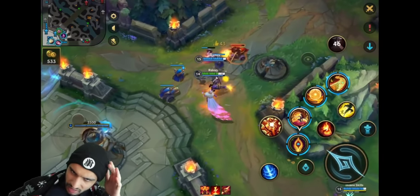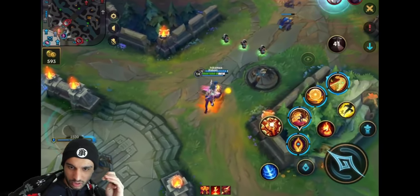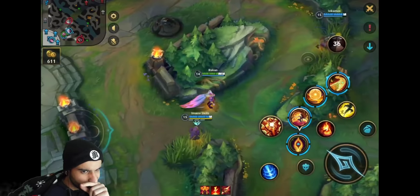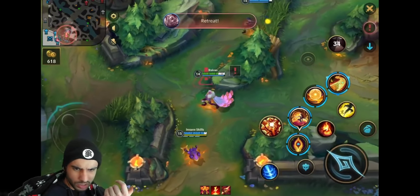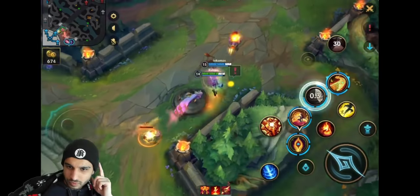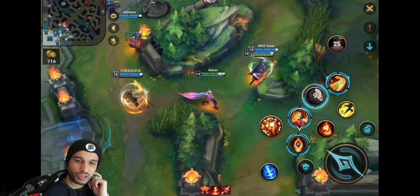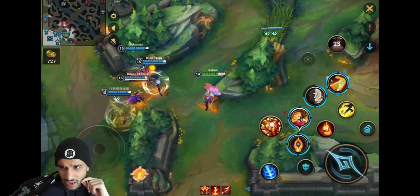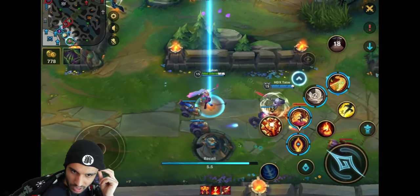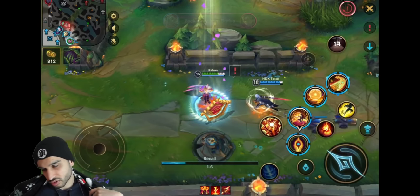I wonder if Gathering Storm would be worth it - it gives you even more AP and after you get Rabadon's Deathcap you'd have even better AP. But the damage, barriers, and healing are just crazy. There's absolutely no way they lose this game now - no way they lose teamfights anymore. He has four items plus Void Staff, so he's going to shred through their magic resist too.